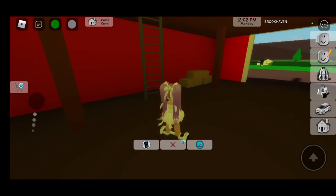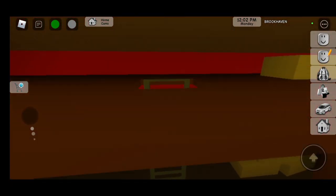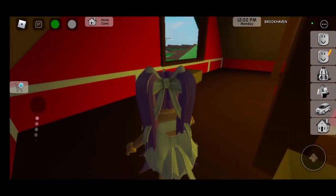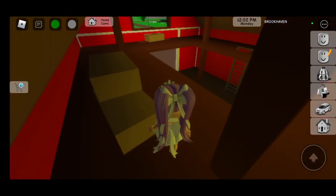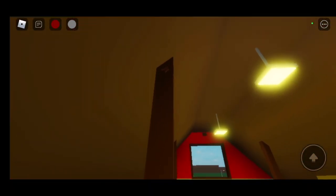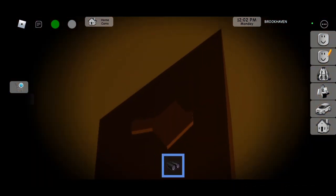We have to go inside of the barn. We have to climb up this ladder. And what we have to do is, we have to go around here. If you go on this side, you will see that there's a button. Here's a closer look at it.